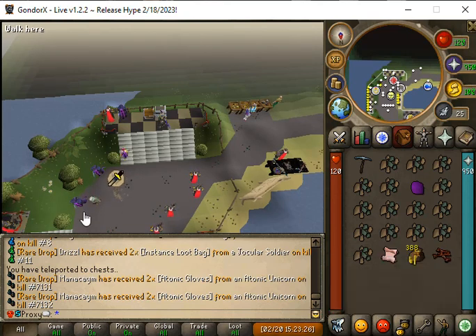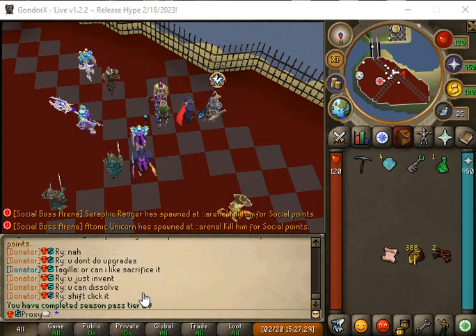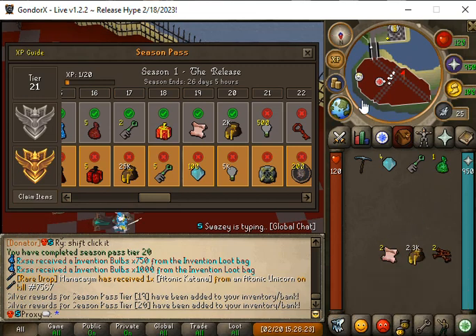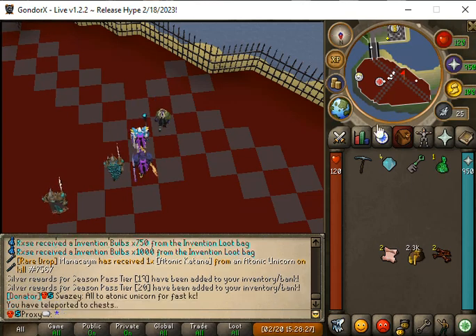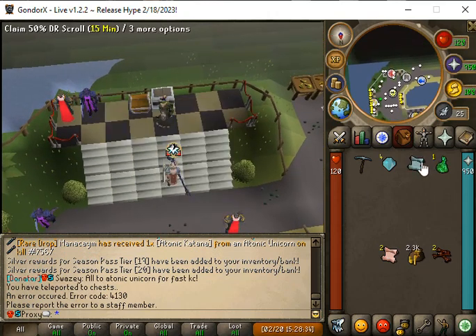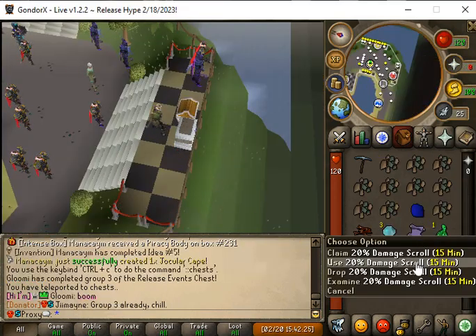We are now tier 20 on the battle pass, so let's go ahead and claim my items — we get some cash and a scroll. We're gonna use a destruction key and get a 50% DR scroll, then open another destruction key and we get a 20% damage scroll.